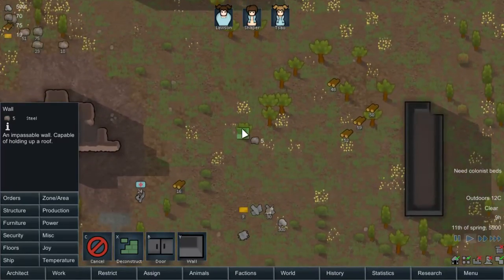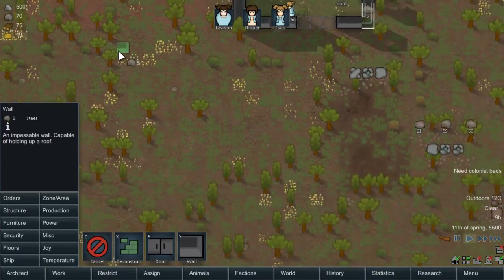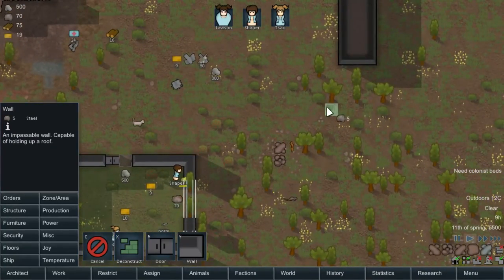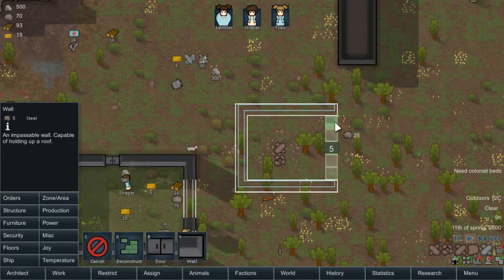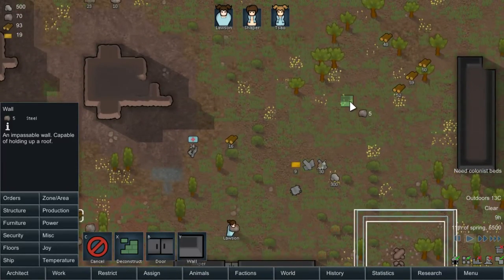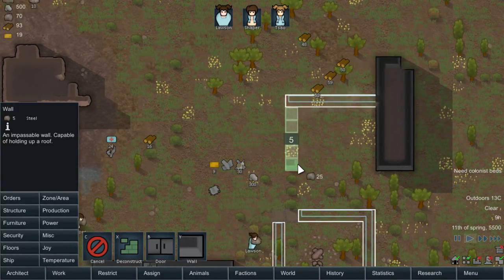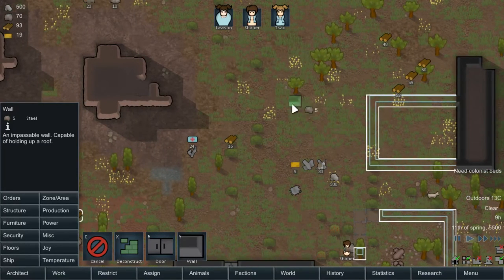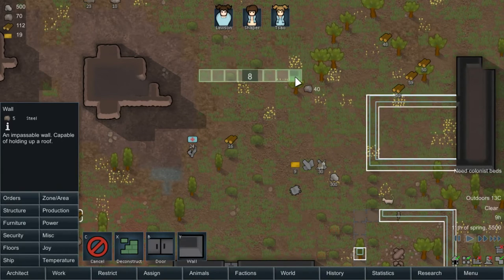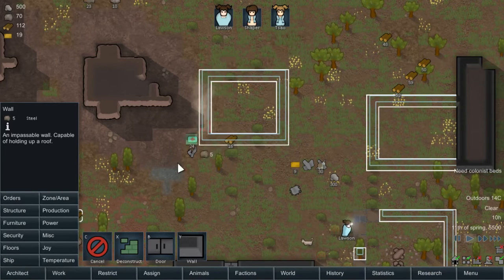We have a lot of trees nearby, which means we're going to have to cut these down. Sometimes we have berry bushes — there's a bush right there, we'll have to harvest that. Basically, we're just using steel to construct this, so we'll use the same steel for either a huge thing or just little ones like this. So everyone has a nice little place to live, the whole thing gets constructed over time.